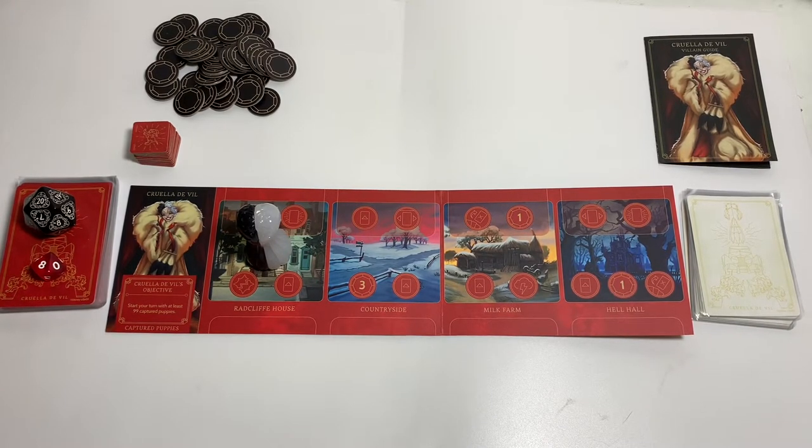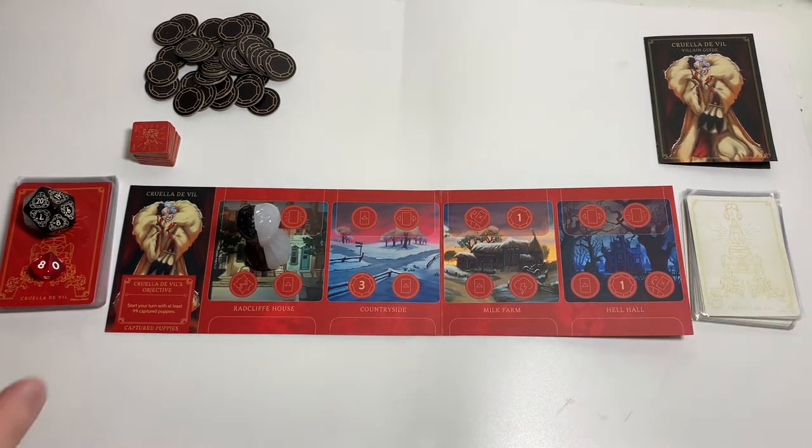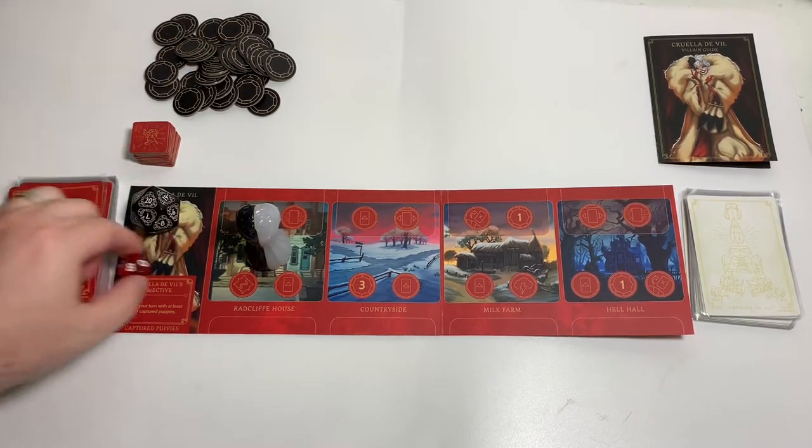Hello everyone and welcome back to Villainous. Today we are playing Cruella de Vil. We have the Fate deck shuffled, the Villain deck shuffled. We have 20 rounds to win, and let's get started by drawing four cards.